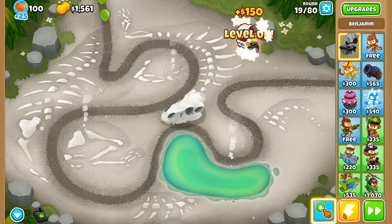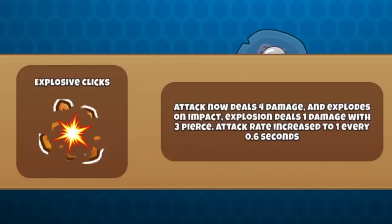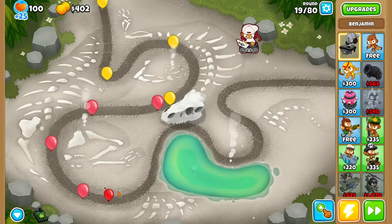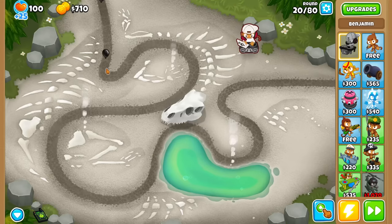Because I think after this round, we have a highlighted clicker, which means we can now buy explosive clicks — 4 damage now, with an explosion that does 1 damage with 3 pierce. Attack rate faster as well. I do like that the price increases are very reasonable, as in there's a feeling of progression rather than being stuck at a weak upgrade for so long.